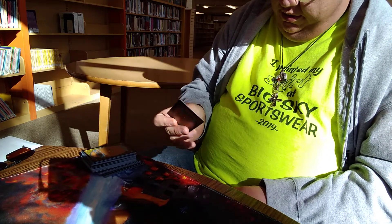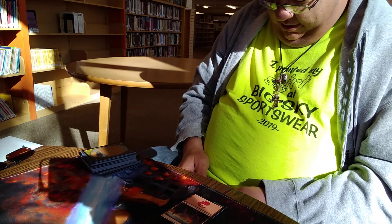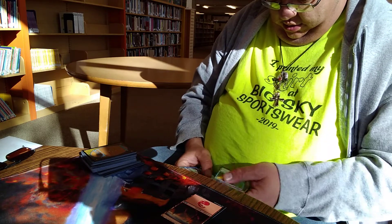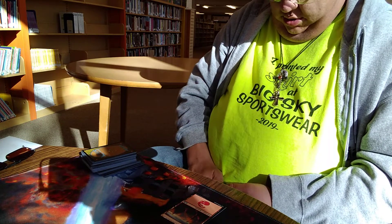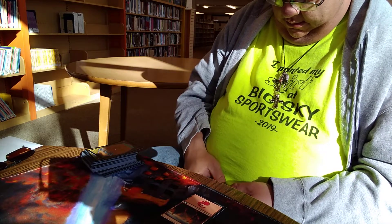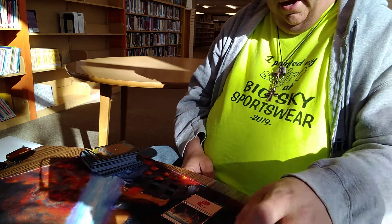I draw. I play a mountain, pass turn. Draw — I play a Model of Unity, tap, pass turn. Pass turn. I play a mountain, tap, pass turn.